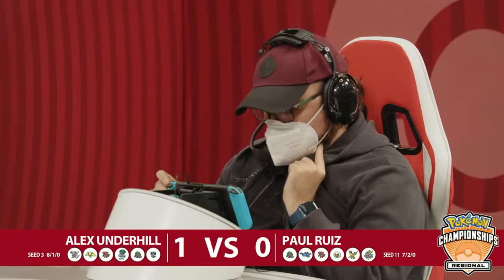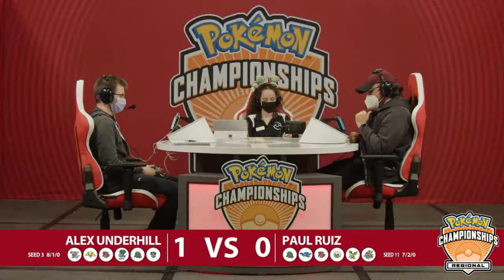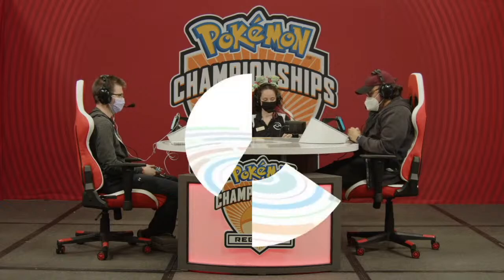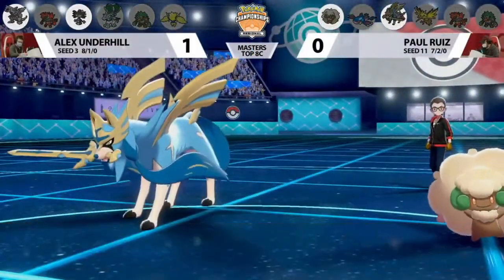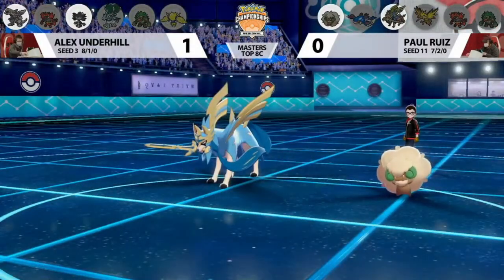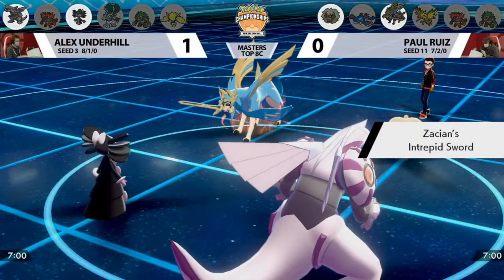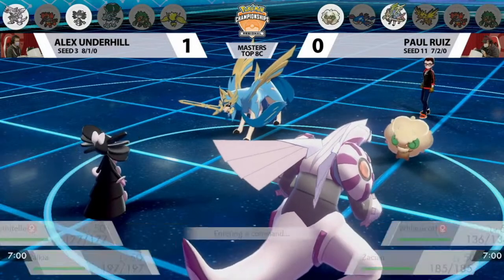Alex's adaptation with a non-standard Incineroar item is great — not just going with the standard Cheri Berry, but understanding his specific win conditions. Building the team to switch out, Intimidate the other side, and switch right back into Gothitelle so opponents can't swap out. It looks like we're getting the same lead from Paul — Whimsicott and Zacian — and there it is, Gothitelle-Palkia again. Paul is unable to switch out either of his two leads because of Gothitelle's Shadow Tag.